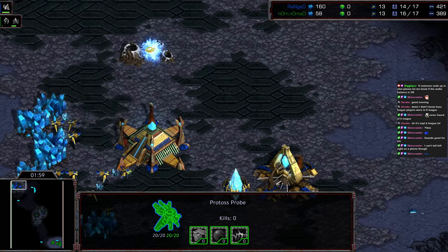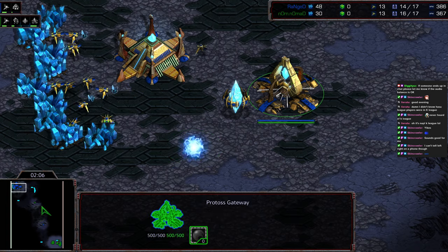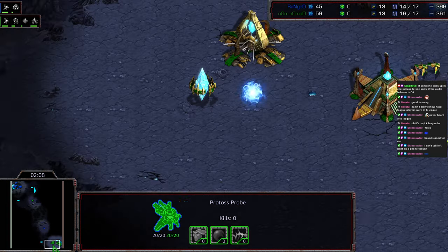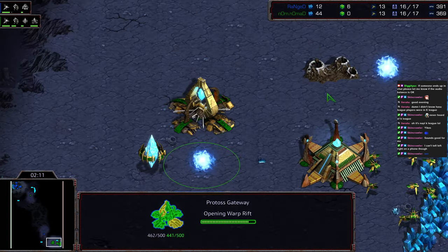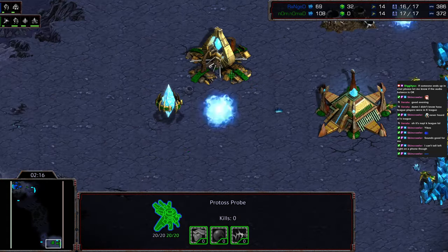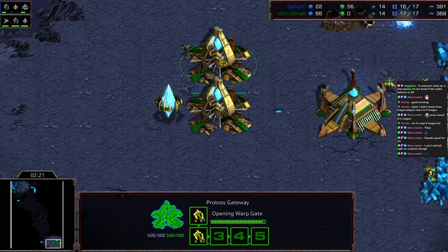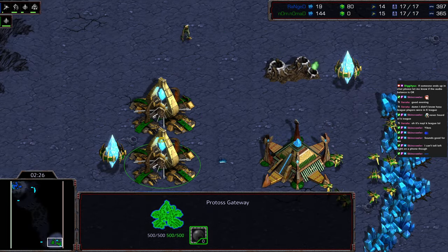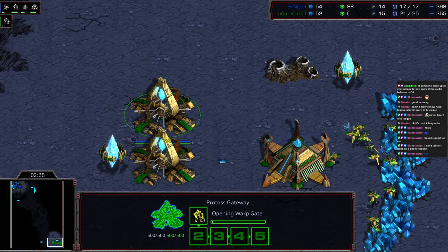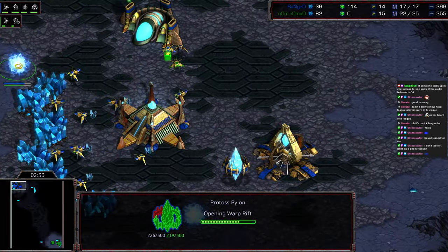So I feel like it creates interesting tension all the way around. We are going to see an assimilator gateway build once again from Range. He did skip the first zealot and opted for a cybernetics core here to start. The probe is going to be able to wander in and spot the double gateway opener. With that scout coming in, I'm actually a little bit shocked that Nomad went for two gateway on this particular map. He also is going to lose a sliver of time building the additional gateway, or the additional zealot of the gateway that already had it queued. So now we got two additional zealots being built. We'll have to see if he goes gas after this.